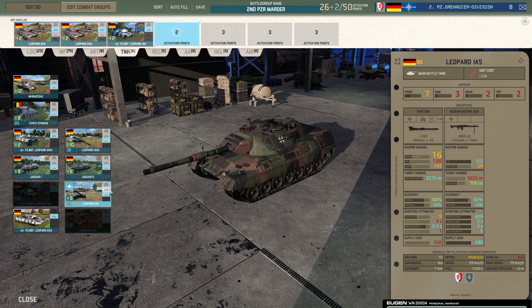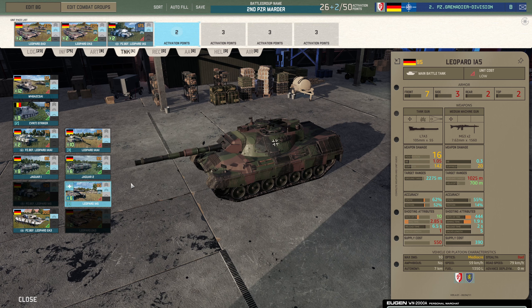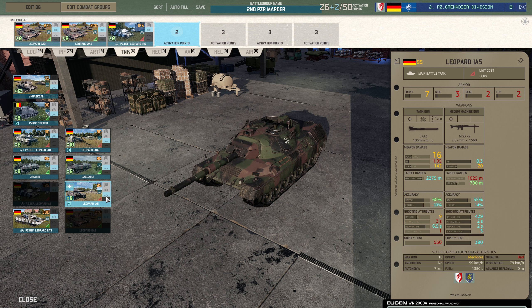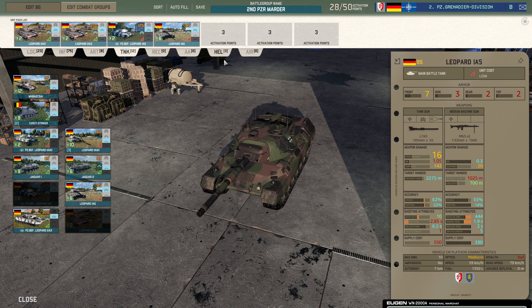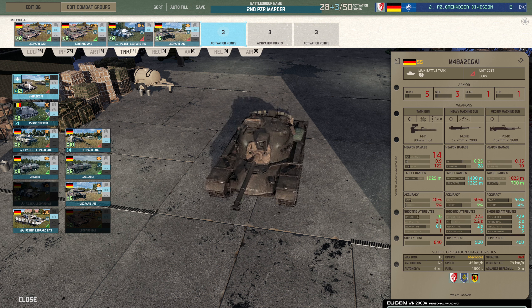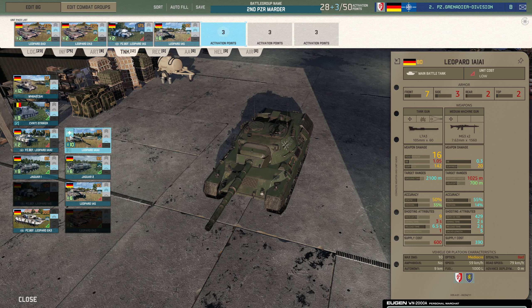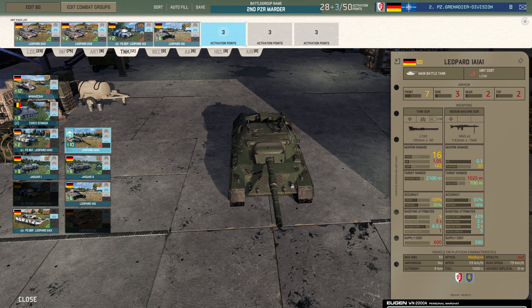I'm going to take some Leo 1A5s. I always debate whether to rank these up. Although you've got some really good tanks here, you also need a bit of backup, and it's more about cohesion at this point. So I will take some of those ranked up. We're now getting into three-point slots, and I want to take some Leo 1A1s because I think they're cheap, cheerful, and spammable. The M48 also has the reservist trait so it won't be super useful. I'd rather have ten of the Leo 1A1s — they've proven themselves to be quite good at getting up close and doing serious damage to enemy tanks.